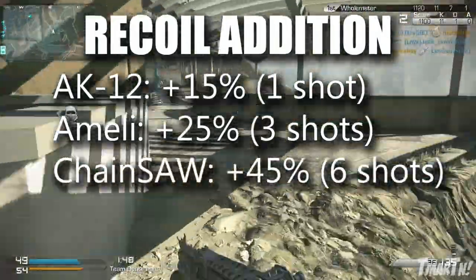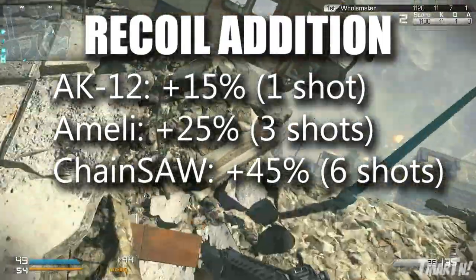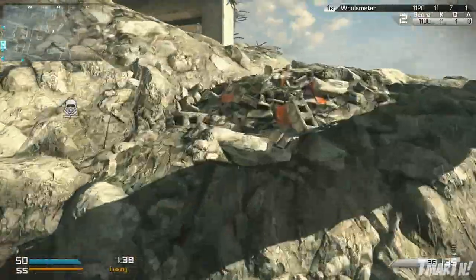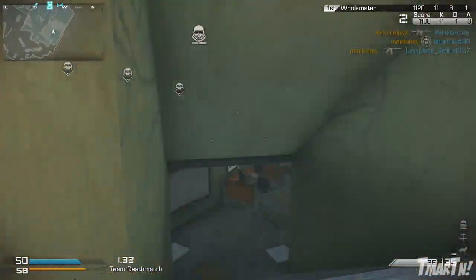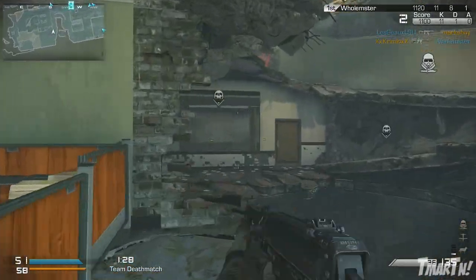And then finally, the Chainsaw — it's just a crazy gun in general. You don't really have to worry about recoil with this thing; it's kind of a run-and-gun, play-for-fun gun. But with this thing you've got forty-five percent additional recoil for the first six shots, so your first six shots are gonna be all over the place. After that your bullets are gonna be nearly fifty percent more accurate, but in a weapon that you can only hipfire, I don't think accuracy matters that much anyway.